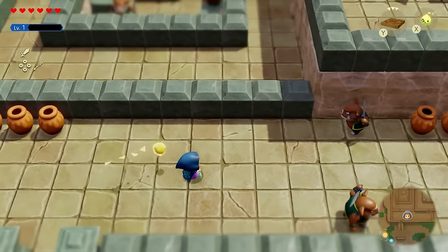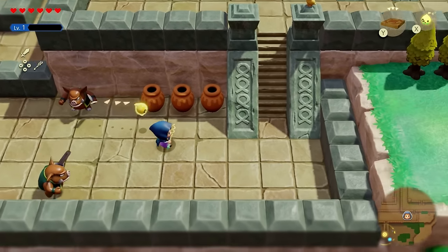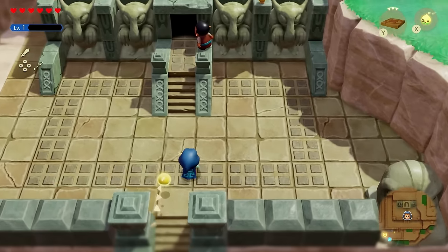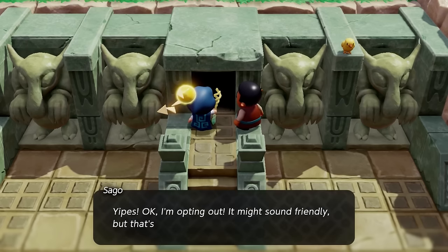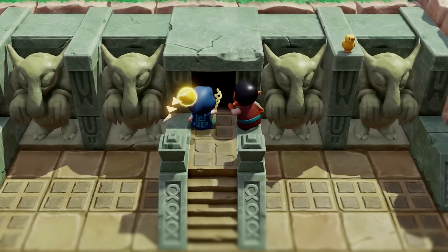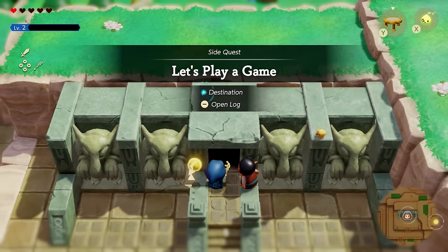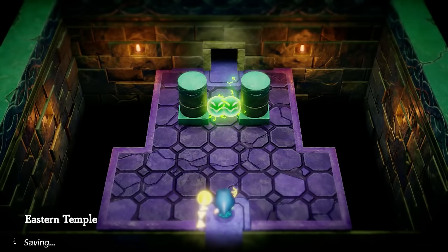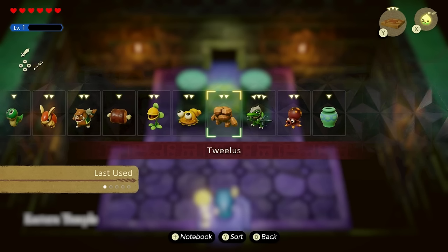Just climb up these steps — there will be sword Moblins here, so feel free to grab those echoes if you don't have them. Head up further into this area, talk to the NPC outside, and you'll get the side quest called 'Let's Play a Game.' When you enter the building, it's going to be very electricity-based. Remember the Twi'lis from the Elden Volcano area? Inside here there's a lot of electricity and you can easily get hit.